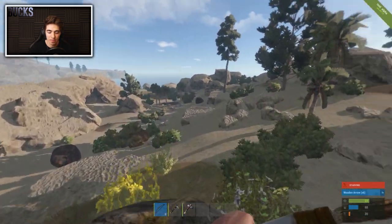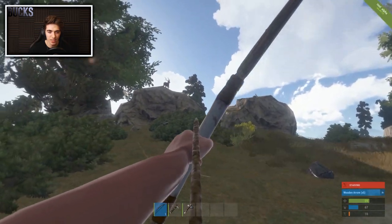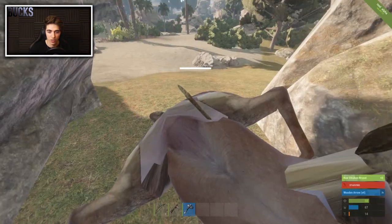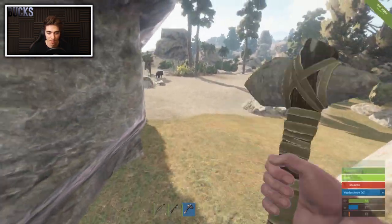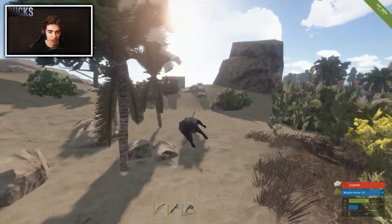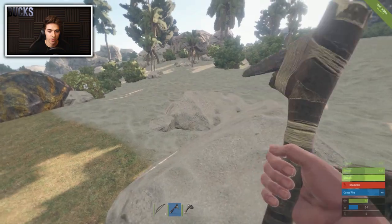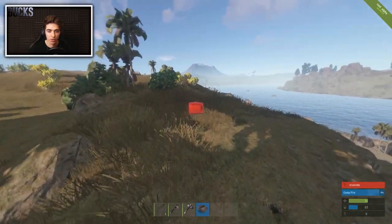Still stay away from bears and wolves for now. The ideal animals to kill at this stage with a bow are bambis — deer. Make sure you grab your arrow from everything you kill and harvest the animal. Keep hunting as many animals as you can while waiting for your arrows and campfire to finish crafting.